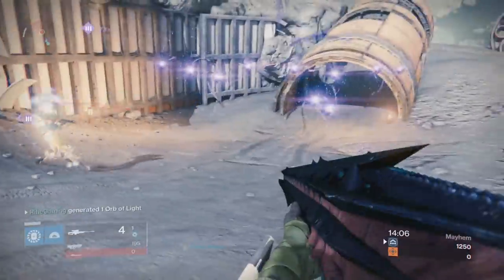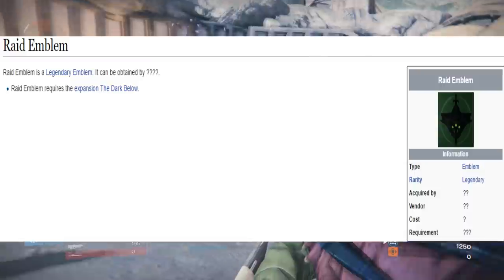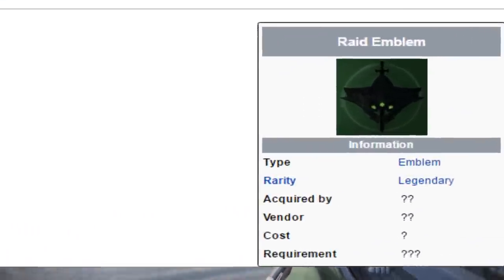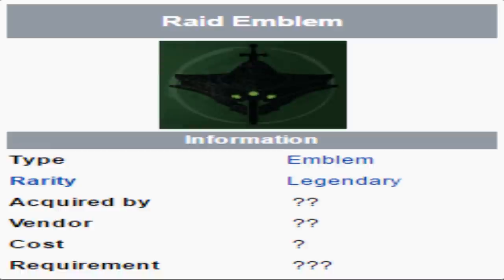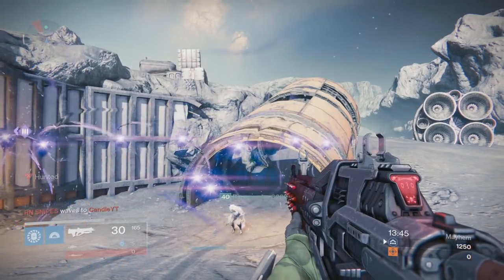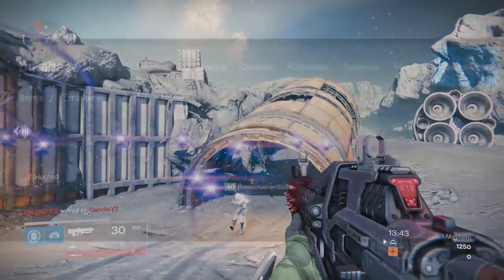Here's a real mysterious one — maybe this was cut from the game or something. It's called Raid Emblem, and it looks like Crota's head over there being stabbed with a sword. Acquired by unknown vendor, sold by unknown — everything is unknown about this emblem. Maybe it was just cut from the game. They could have just decided to go with the other Crota emblem instead of this one.